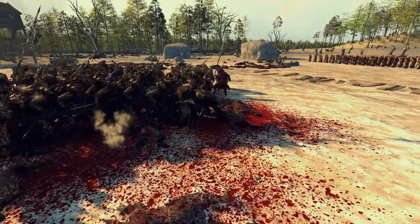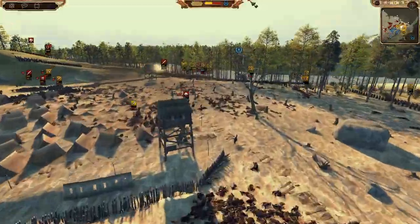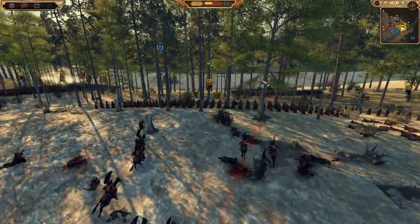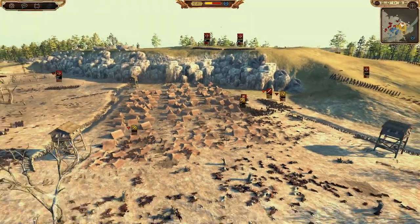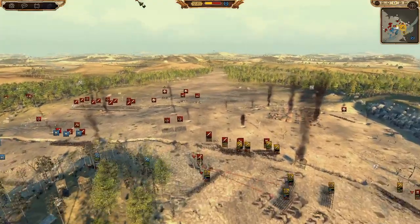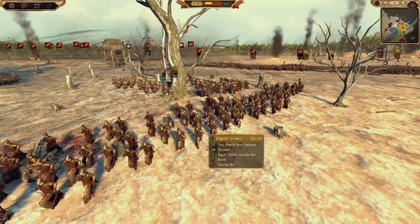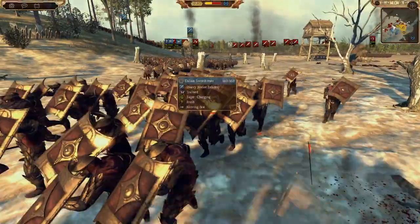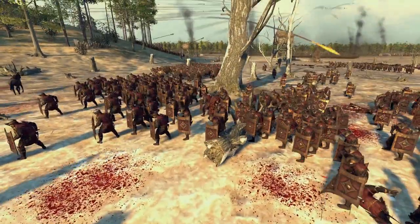Cut them down! The Varieg Lances are still causing problems. Shipmen coming up to support over here because I'm in real trouble at this campsite. I kind of wanted to leave — I didn't really want to lose more men there. Also there's a unit that broke unexpectedly and the elves get caught out, but they're archers so they should be fine.